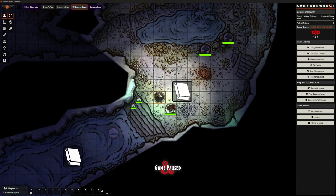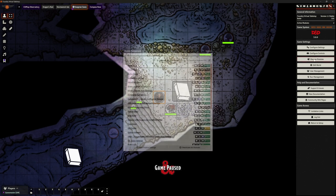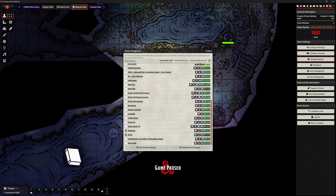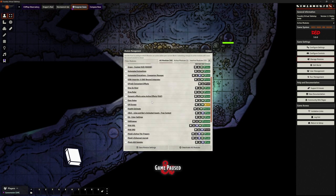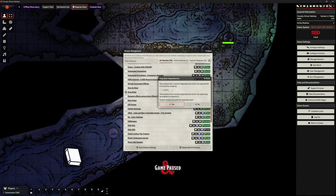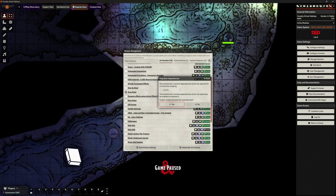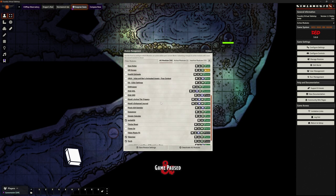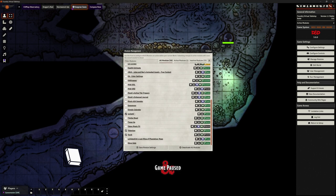I've already downloaded the add-ons. If I go to game settings at the top right and manage modules, here are all the ones I've already downloaded. Today we're going to be looking at one called Drag Ruler. This is the first one we've encountered that says it's got a dependency — to use this add-on, we have to have another add-on installed as well, called Socket Lib. The great thing is I don't need to manually worry about that. It automatically asks if I also want to activate that, so I'm going to say yes. Scrolling down, we can see Socket Lib is already ticked for us.